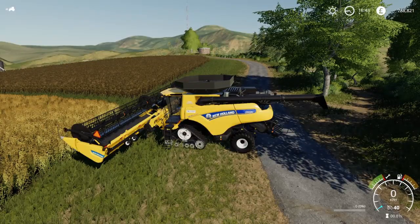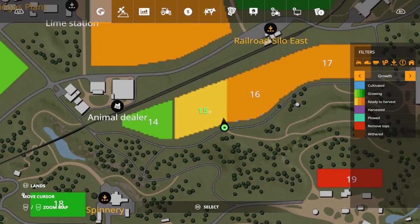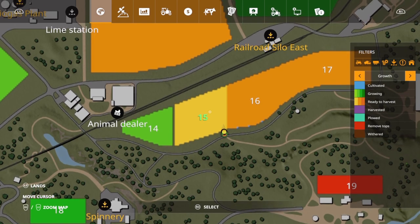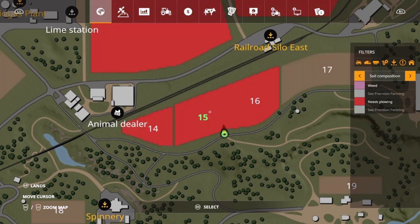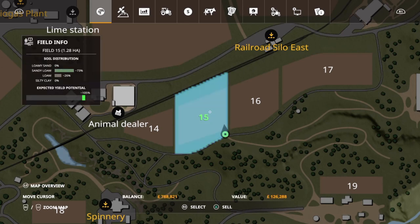Alright everybody, we are back and we now have Precision Farming enabled on this map. So let's take a look - field 15, it's in the first stage of growth, which we understand is all good. Obviously we don't know what type of fertilization it has. And it looks like it needs plowing too, which is not good. If we click on this, we can see that it's got an expected yield of 105%. It's not horrible, but we're never going to get above 105 for the entire field because we don't have full loam. So that's a deterrent.